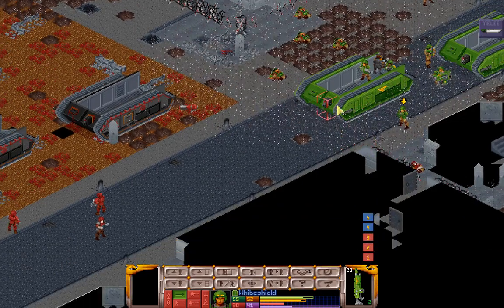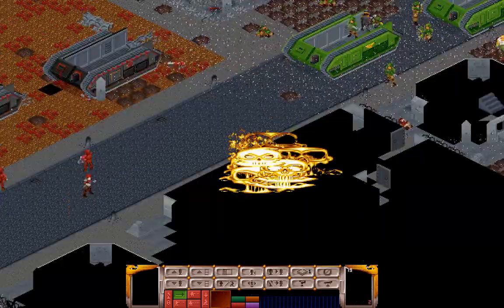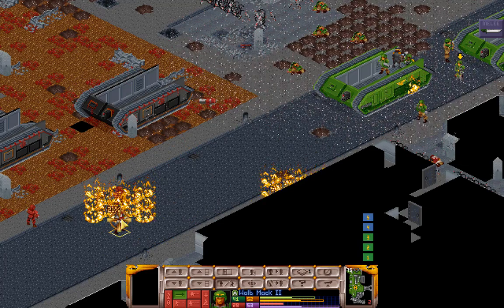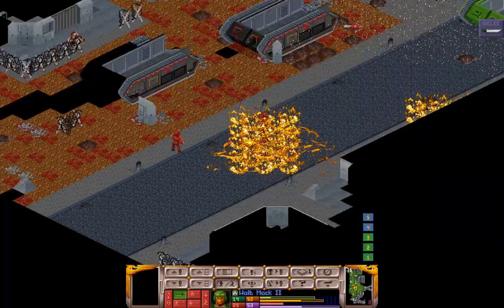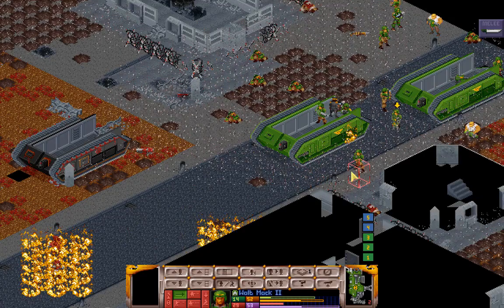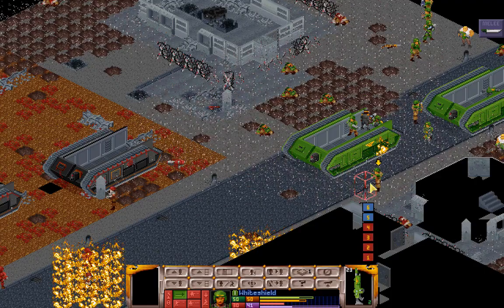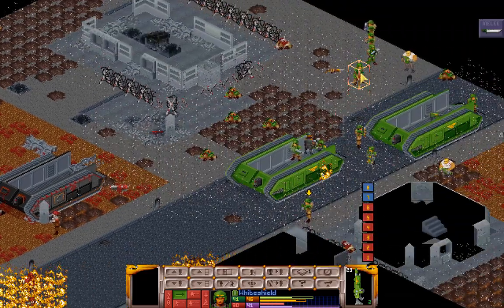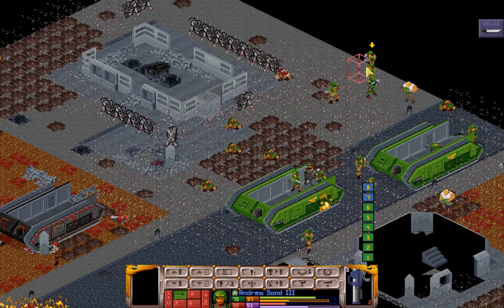We have some targets here — let's go ahead and get Walt Mac doing his job. I didn't switch you off incendiary, did I? Well, still — light them on fire, it's better than nothing. We have quite a few targets out in the open. Sirius, pick up your gun again. Andrew Sand, you don't have another missile. Krieger, do you have something? Nope.